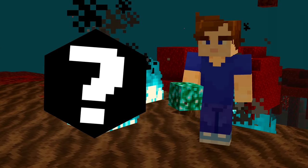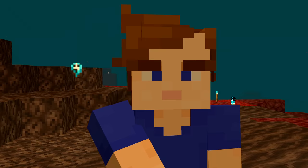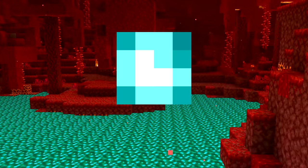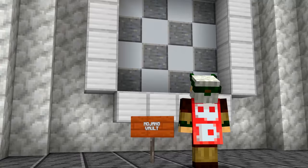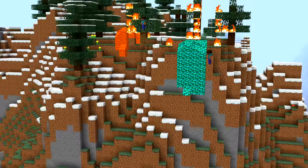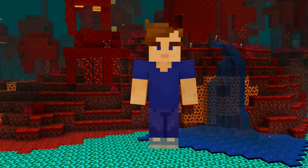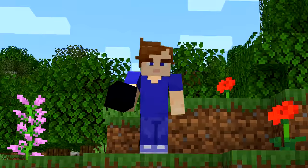Number 6. Soul fire was added in the nether update, but another soul block was completely scrapped from the game. Unused particles existed that looked just like lava particles, but blue. This means soul lava might have been found in soul sand valleys in an unreleased version. It could have been able to flow faster, or dealt more damage like soul fire does. Mojang removed it before we ever got to find out, so we just have to speculate.